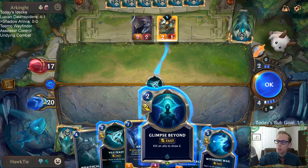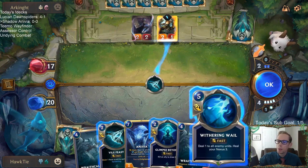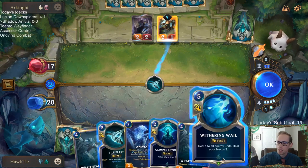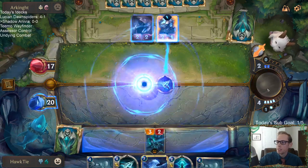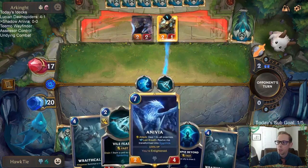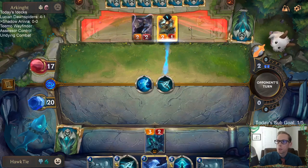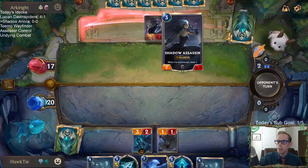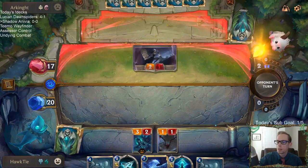I could Glimpse Beyond it, or we could Vile Feast it, or we could just Withering Whale, or let it happen and play Wraithcaller. The Withering Whale works pretty well here — this gets rid of their Lookout and gets one damage on the Shadow Assassin for our Vile Feast.